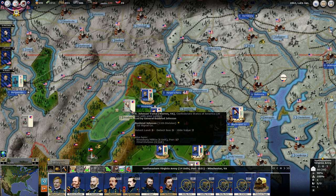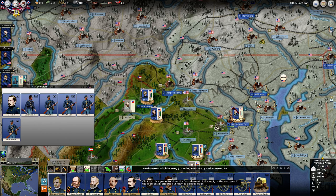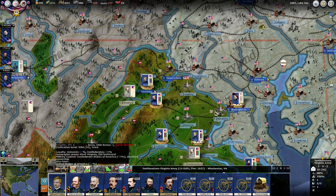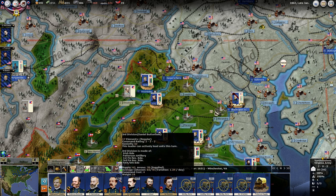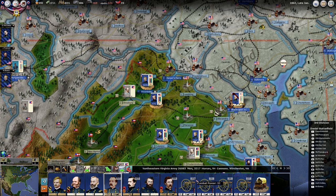We want to think about taking Strasbourg here. He's got two divisions here. Do we have any cavalry here? We need to get some cavalry up here. We talked about that before — we need to get some cavalry up here to get a handle on what's going on with these units. I don't really want to jump into them blind.